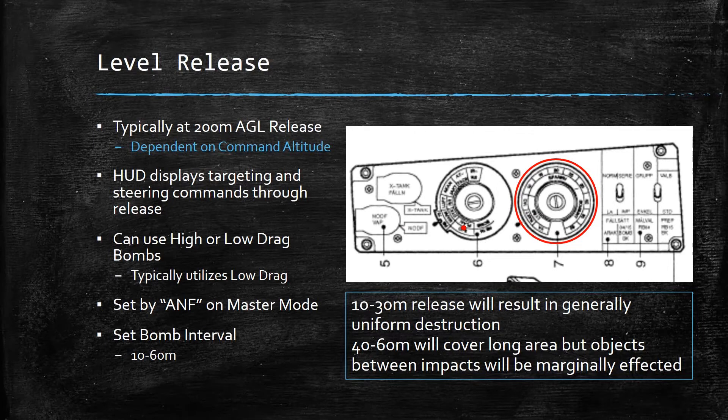For level release, it's typically a 200-meter above-ground release dependent on the command altitude. The HUD displays targeting and steering commands through the release. It can use high or low drag bombs, but typically uses low drag. It's set by ANF on the master and you need to set your bomb interval between 10 and 60 meters — the default is 20. A 10 to 30 meter interval will generally result in uniform destruction through the area. If you go to 40 to 60 meters it'll cover a longer area, but objects between the impacts could be marginally affected depending on what you're attacking.